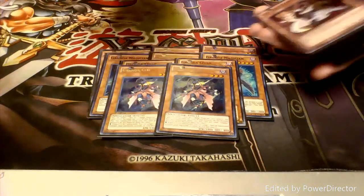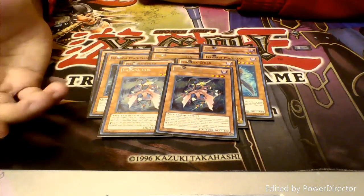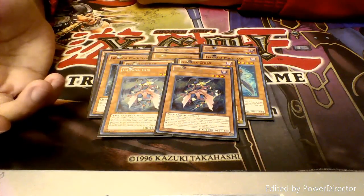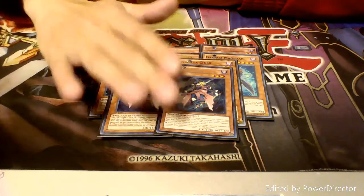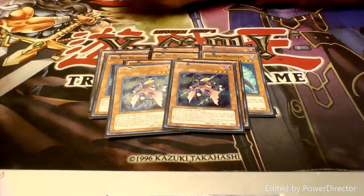Next up we have two copies of Gagaga Girl. Gagaga Girl has an interesting ability. She can copy the level of a Gagaga Magician that you control on the field, and if she is used as Xyz material for an Xyz summon you can target one special summoned monster that your opponent controls and its attack becomes zero. So it's pretty handy in the OTK that you can do with Machu Mech and whatnot, but I only like running two of her.